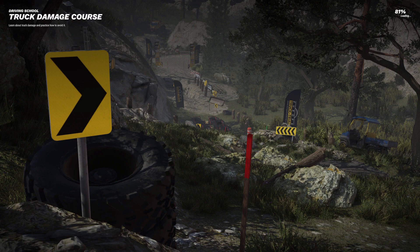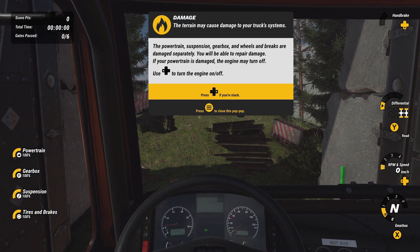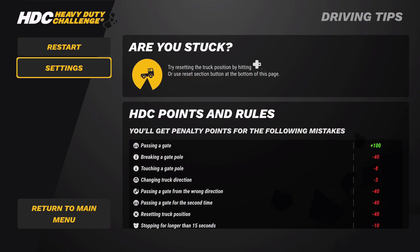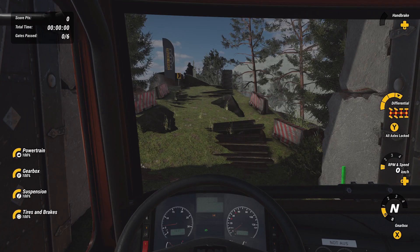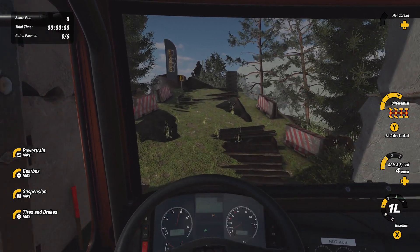We'll see how we do on this one. Challenges — off-road driving. Wheels and brakes are damaged separately. If your powertrain is damaged the engine may turn off, so I can turn the engine off — interesting. There doesn't appear to be many settings or any options to adjust things. I always hit reverse every single time.